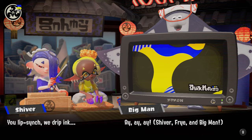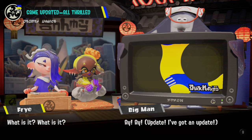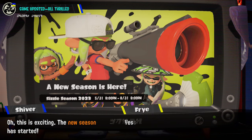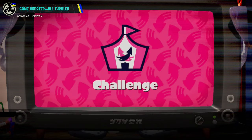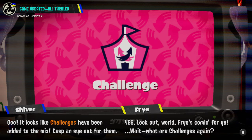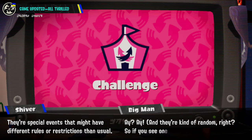At long last — it only took almost a year — they added unique dialogue from Deep Cut for the stages. There it is: the S-Blast pointed right at Big Man's flipper. New season has started, so we have a brand new catalog. I'm excited for this catalog more than Fresh Season's catalog for sure — not as into the crocs and that gear. It looks like challenges have been added to the mix — keep an eye out for them. 'What are challenges again? They're special events that might have different rules or restrictions than normal.'